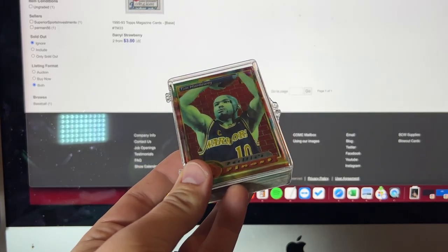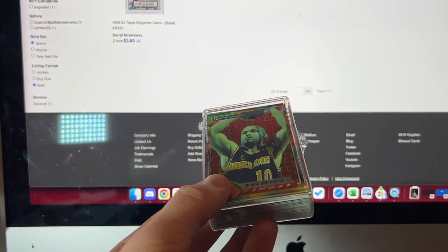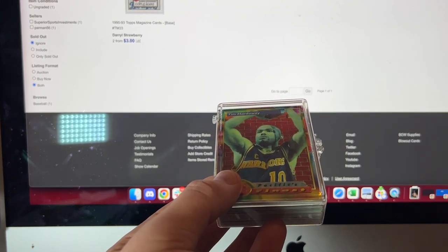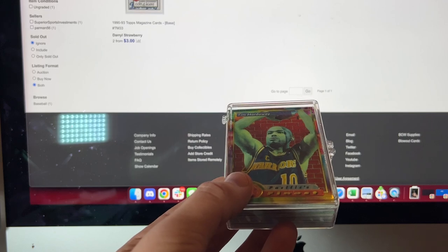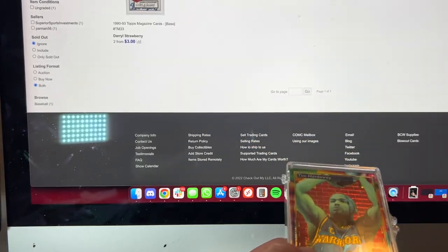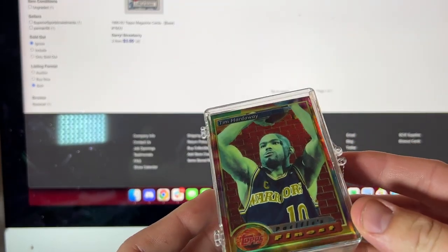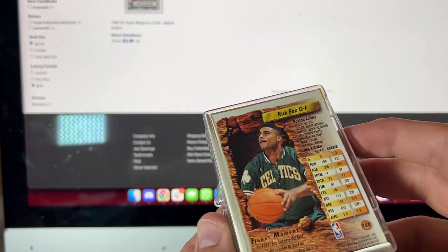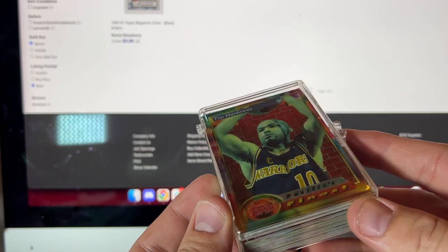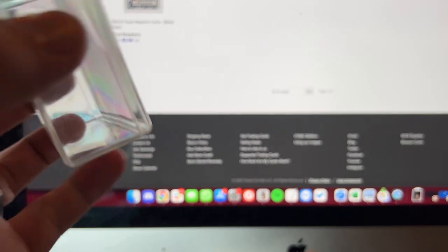Alright, I looked up the Darryl Strawberry cards. Unfortunately the Glossy ones did not appear to be too valuable. However, that Topps Magazine card — the one pulled out of a magazine with the kind of jagged edges — that's about a $2 to $3 card. That's it here on screen: Topps Magazine, 1990 to 93. Next up — this is a good sign: we've got some Topps Finest. Maybe we can find some refractors in this bad boy. You never know. It would be awesome if we could.